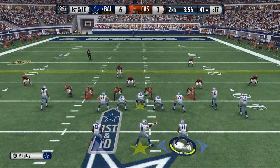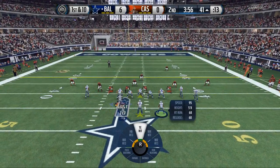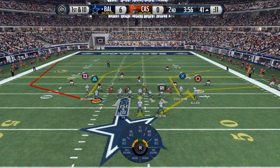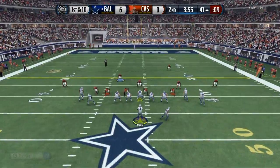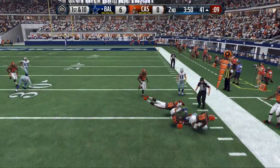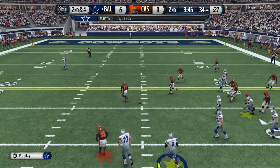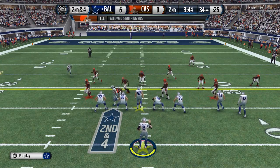If they don't give you that, what I like to do is take this HB wheel. All I do is take Archer, motion him out to the left side of the screen, and the first read is always Tavon Austin. Normally you're going to be able to fit that in. The cool part is Tavon Austin has really, really good running ability — that's why we put him there. Him and Archer in combination make two really good quick pass threats out of the backfield.